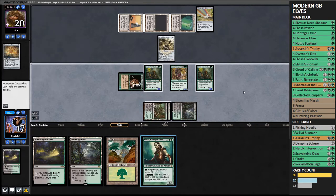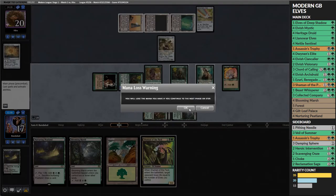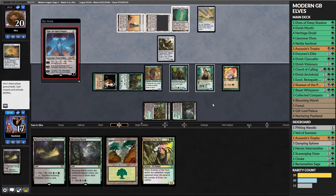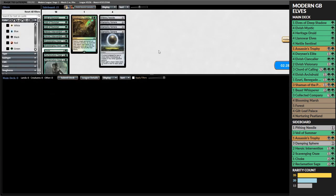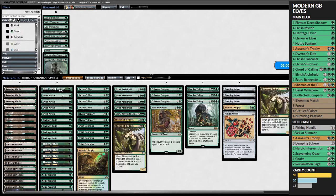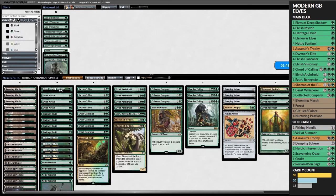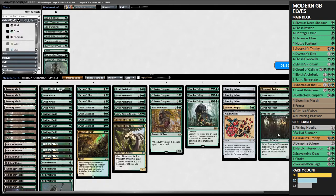We play Ezuri and keep going off. Had we left up black mana instead of tapping it we could probably keep playing the Shaman. However, we don't, and our opponent plays an Ugin - we cannot beat an Ugin. It's just a hard answer to our deck. So we bring in Damping Sphere, Assassin's Trophy, and Pithing Needle - particularly Pithing Needle for Ugin. We take out a Shaman, an Elvish Mystic, the two Visionaries, and a Dwynen's Elite.